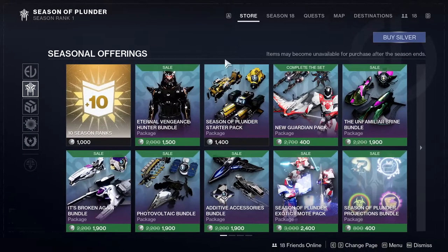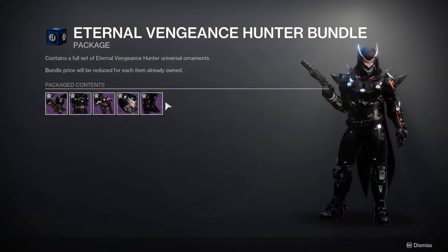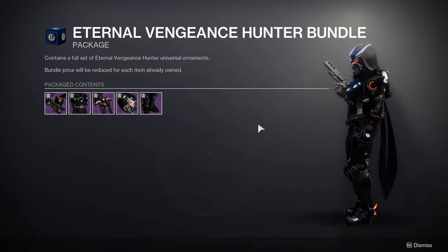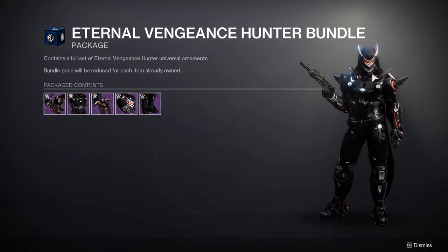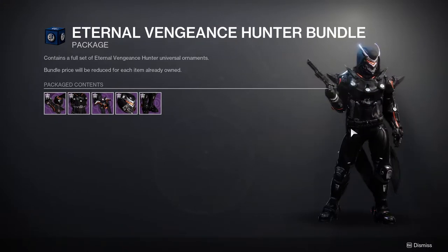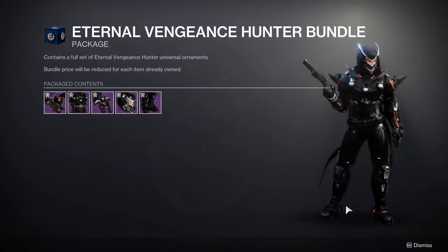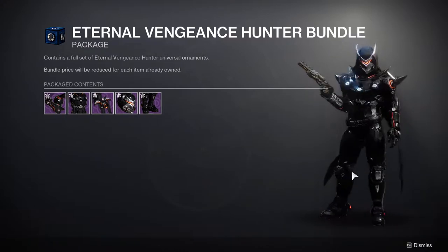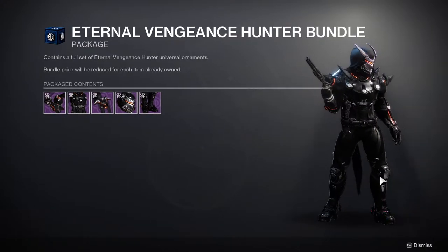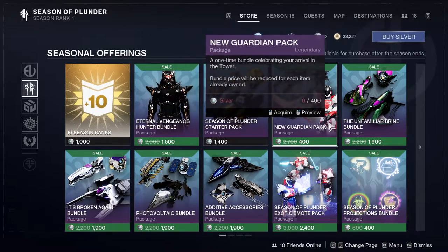As for what we're getting this season, we don't have our armor available yet, which is a bummer. But the armor looks really cool — the chest piece especially gives off Vex vibes; the whole set has that feel and I'm excited for it. Hopefully we get it in the Eververse store soon. We also have some new ships.